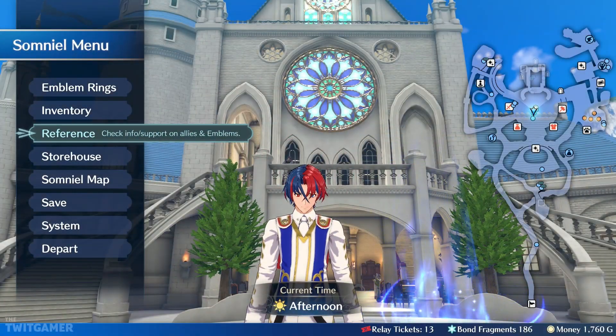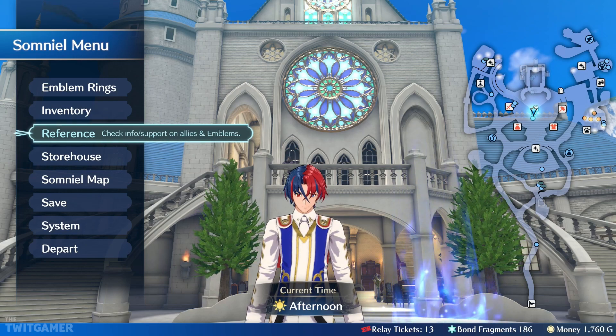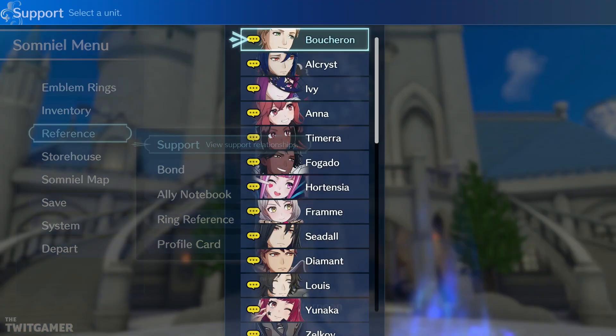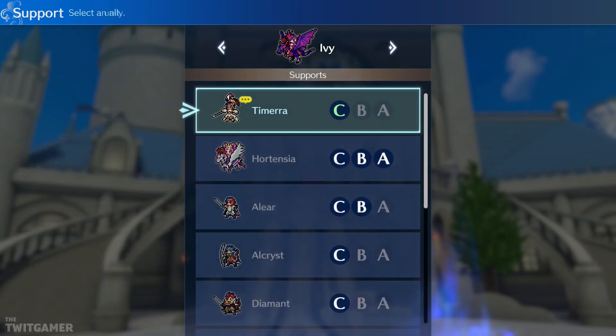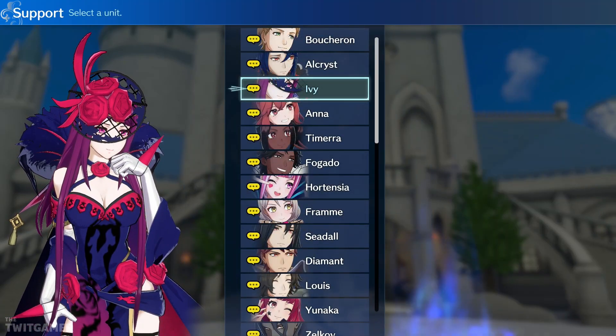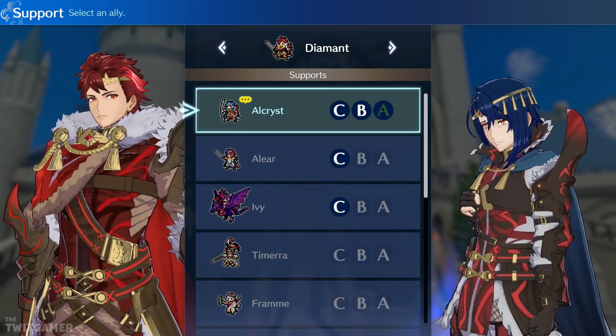Welcome back. We're pretty much ready to head out for another paralogue, like we did in the previous part. But before we go off and do that, let's have a look at supports. Ivy, have you got one? No, I want the one with Allir after what we saw previously. What I actually want to see is Diamant and Alchrist at this point.